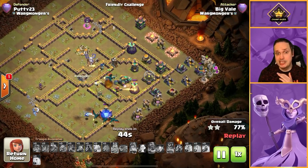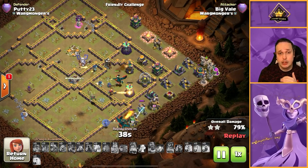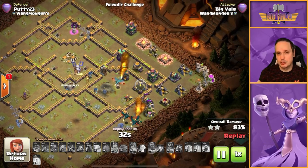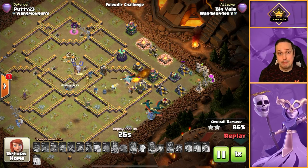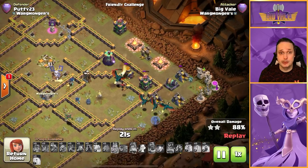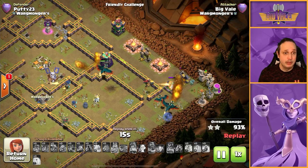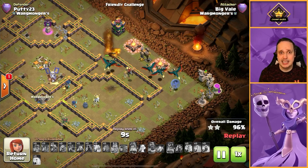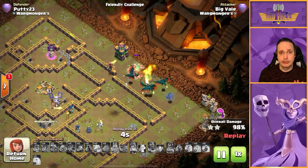Talking about the value of each blimp type and when to use them: super archer blimp — use it when you've got a lot of buildings within range of a certain point on the base. You don't want super archers running around the base covering ten to fifteen tiles, because that maximizes the chance of them running across a giant bomb. You don't want your super archers dying — that's a massive waste of a huge investment.